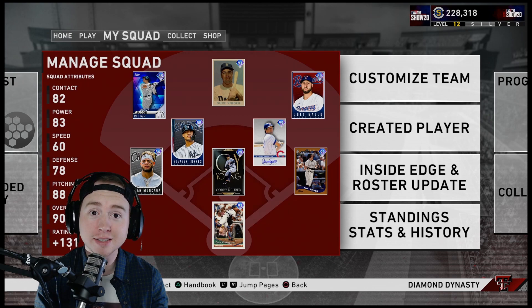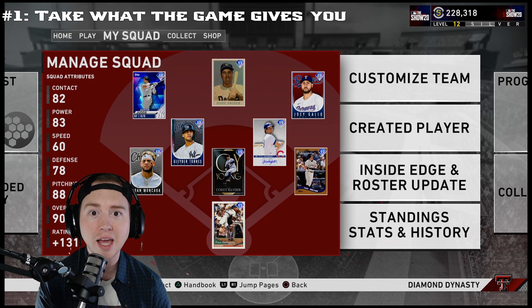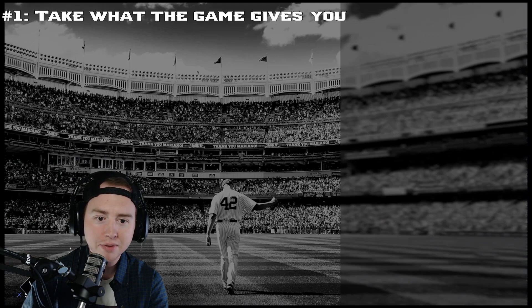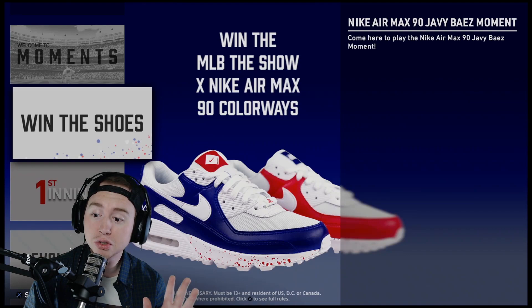The first tip is to just take what the game gives you. It sounds really simple, but you'd be surprised how many people don't fully take advantage of all the aspects of the game that allow you to get stubs, XP, and better cards. Let's go over to Moments — there are Welcome Moments here: 500 XP and 2,100 stubs just for completing those. Everything counts.